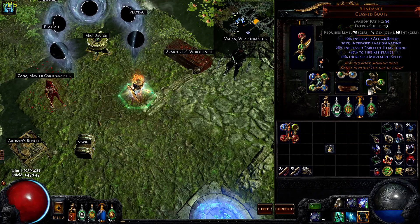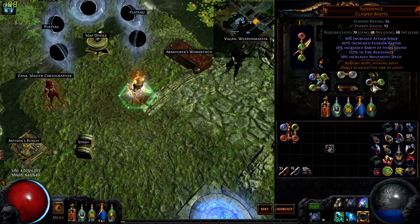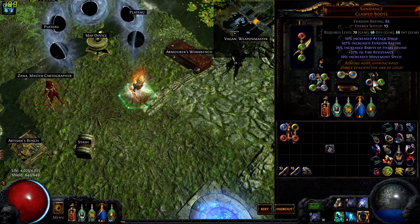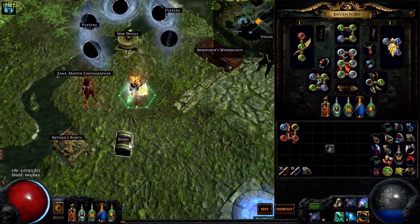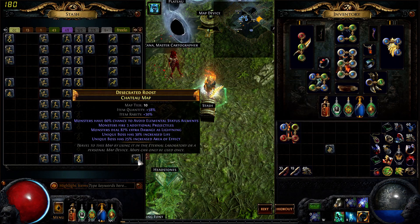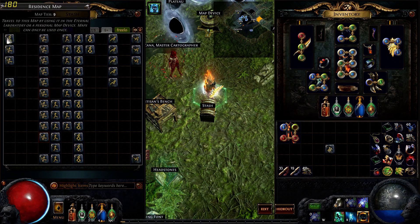I'm just gonna run with this right here. I don't know if these are actually good — just whatever I found in my bank. Looks decent, it's got attack speed. So we're gonna run it on the spring map. I was gonna do a T13-14 but I have a lot of currency and I don't want to spend it all on maps. This is probably one of my highest maps next to my precinct.